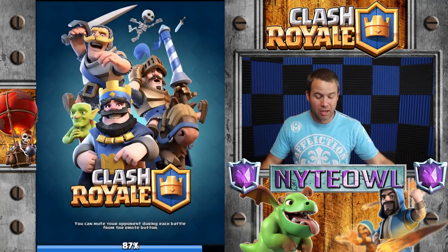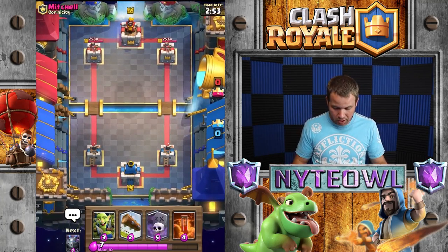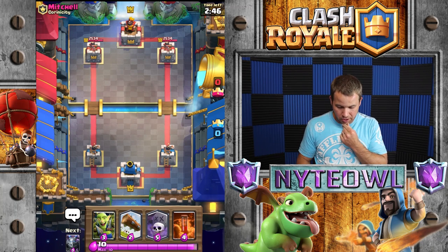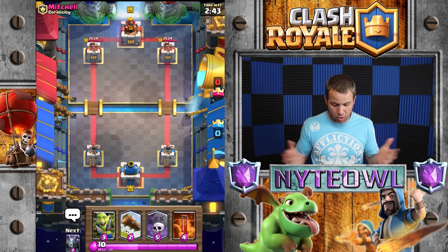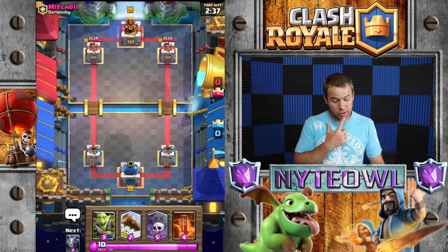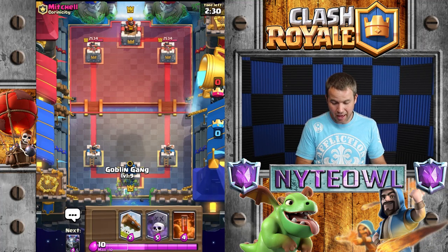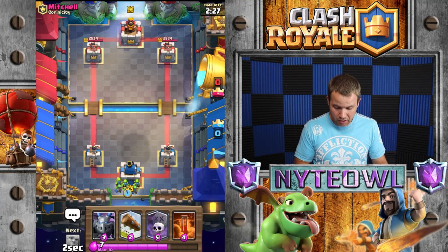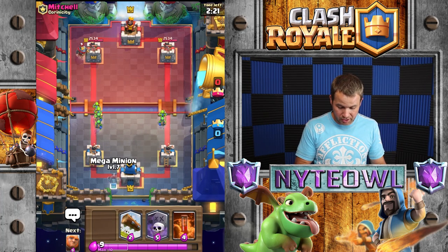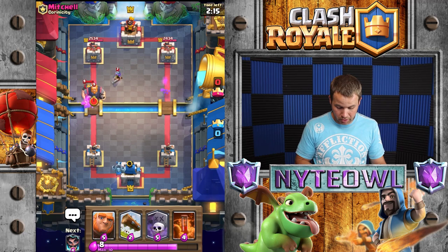Right back into another battle. I'm going to keep playing this grand challenge until we get a chest — those chests are so awesome. What do we got here — goblin gang right off the bat. That's an okay starting hand but you can't do much with it. I'm going to split the goblin gang in the back, probably just out of sheer boredom. Right as he drops the knight — figures. We'll defend this side a little bit.